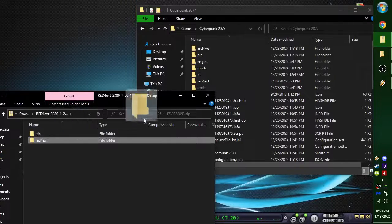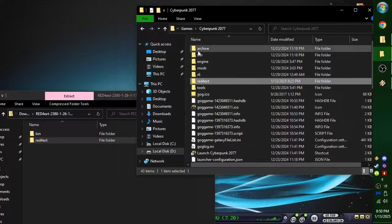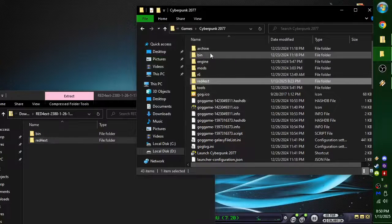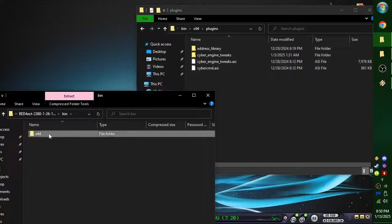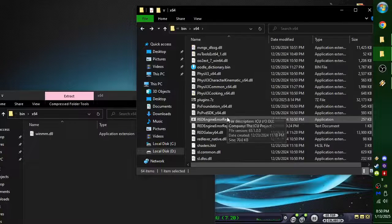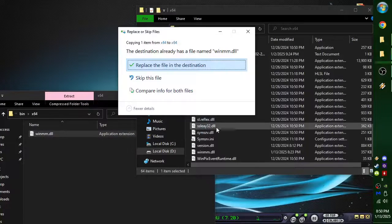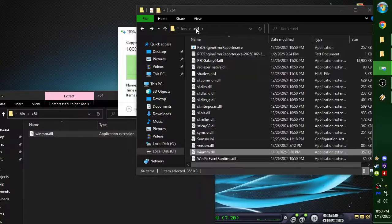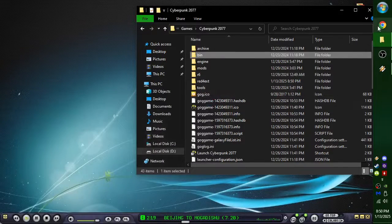We're just going to drag and drop, and I'm telling it to overwrite. See where it says bin here? We've got to go into bin. Then it's going to go into plugins — wait, no, that's right, this one doesn't. We need this DLL to go in the bin folder. Now we go back to the root folder. Always go back to the root folder to do all of these.